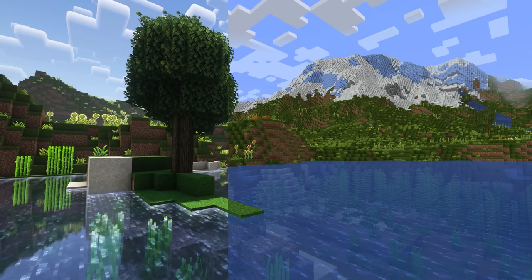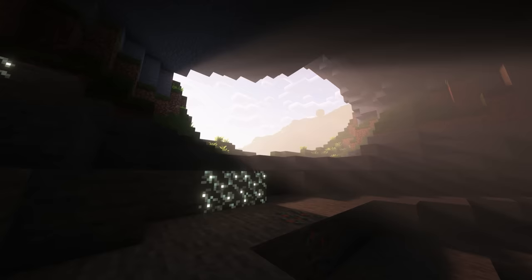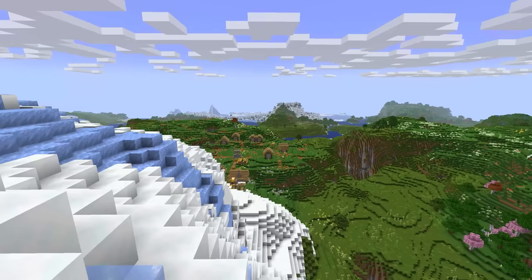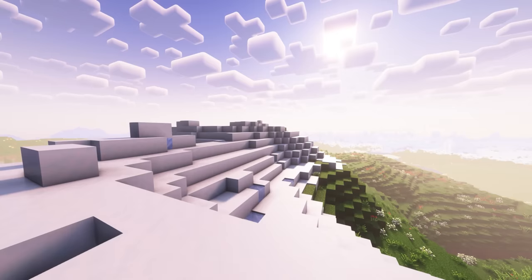Next up, we're going to hit another point where you're going to need to make a choice. Option 1 is Complementary Shaders Reimagined — the shader looks downright amazing and actually has some pretty great performance. On the other hand, you can use the Distant Horizons mod, which allows you to run Minecraft at pretty absurd render distances. So really, it's up to you: would you rather be able to see really far away, or have some absolutely fantastic lighting and visuals? Either way, very satisfying.